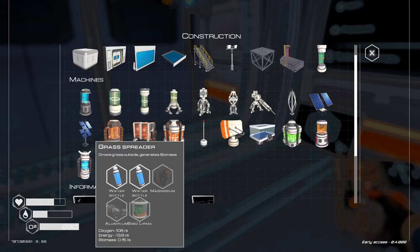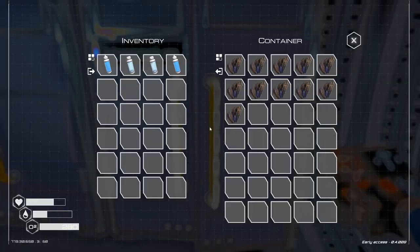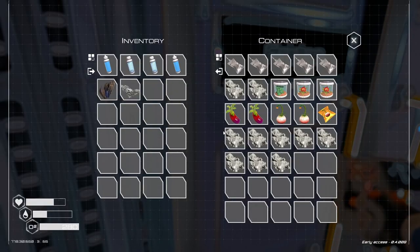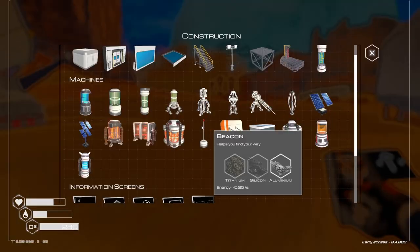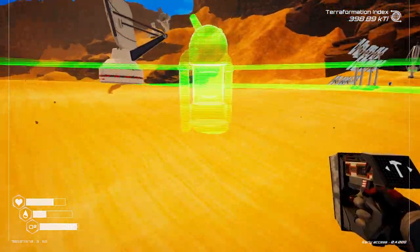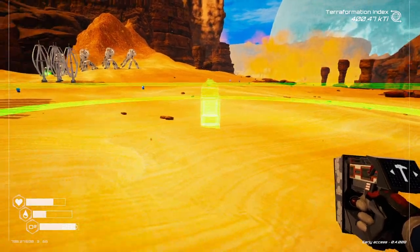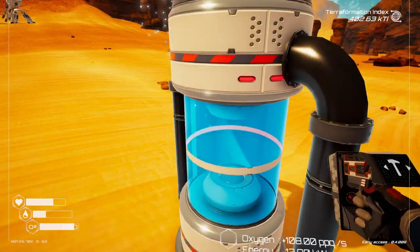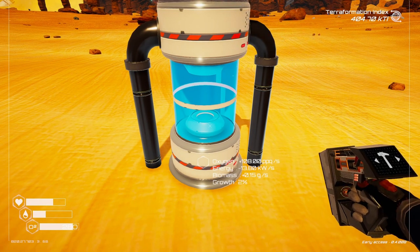Let's see if we can build one of these. Two water bottles as well — we have magnesium and aluminum. Magnesium, aluminum, and the seed lerma — a grass spreader. Where do we want to have our grass? Let's place it here. Oxygen plus 108 parts per quadrillion per second.